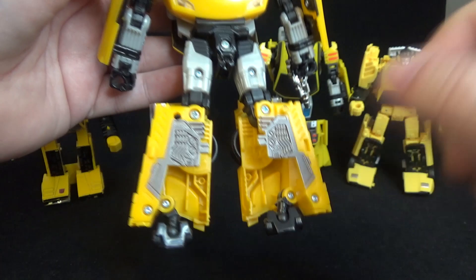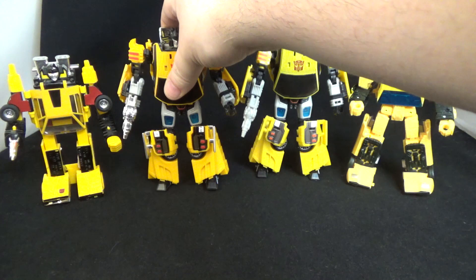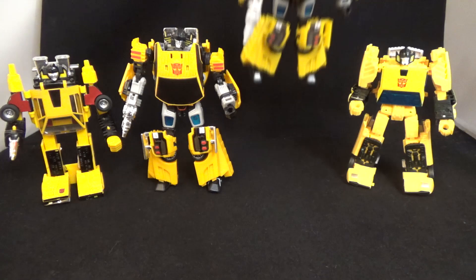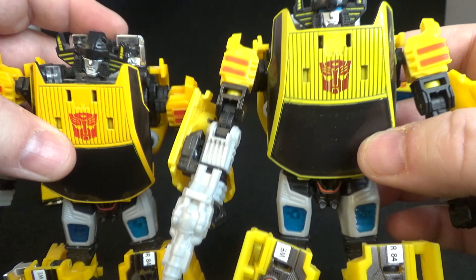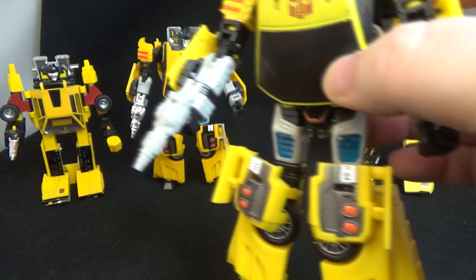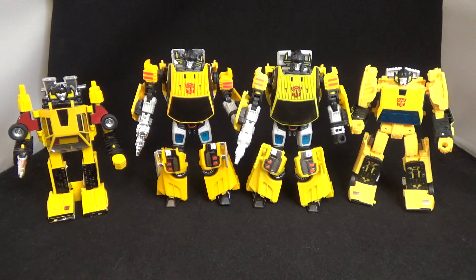There's some silver paint on the back and these little panels sit on ball joints but don't tab anywhere, so they're a bit loose. That's the Henkei. Now just a quick look at the Hasbro Universe version — it's a different, more yellow color versus the Henkei's orangier shade. No chrome on the weapon or exhaust piece, same articulation overall. Those leg panels still don't tab anywhere. That's the Hasbro Universe Sunstreaker.